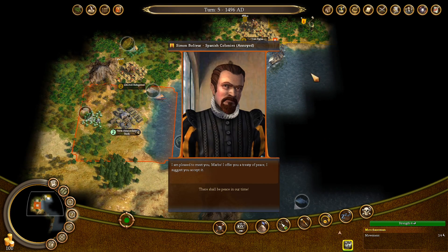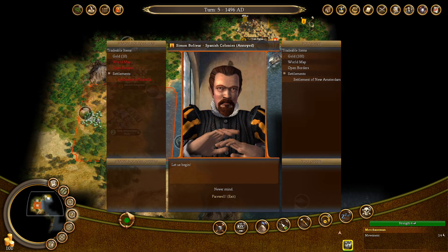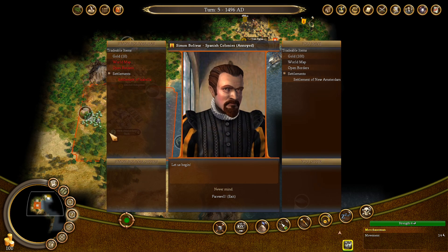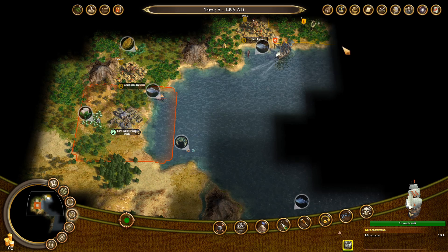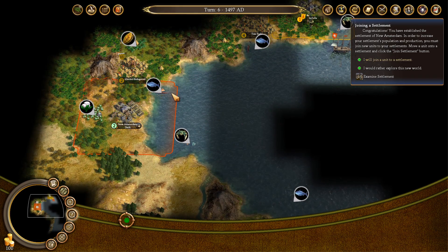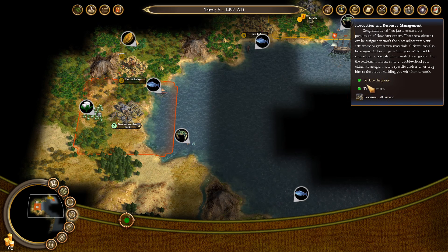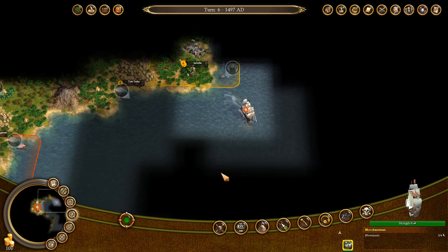Let's take a look around. We found a neighbor already — Spanish colonies, and he's already annoyed, apparently. There's not a whole lot I can do right now. We will probably want to start as many colonies as possible quickly. It's very easy to start a colony — you don't need to recruit a settler like in normal Civ games; you just need any colonist and he can start a colony. It will not be a super useful colony with just one guy, but you can do it.